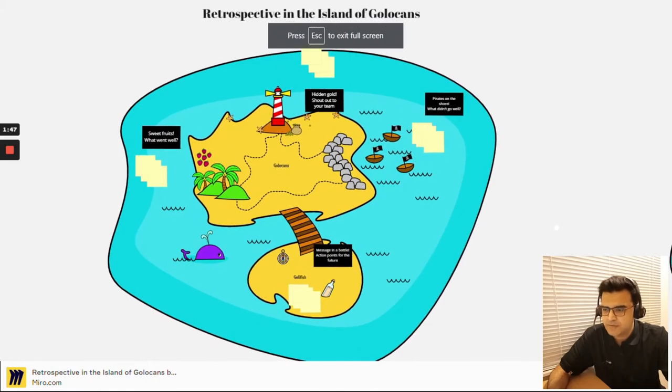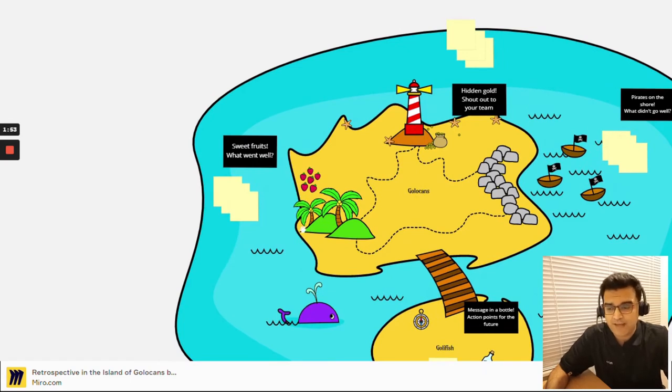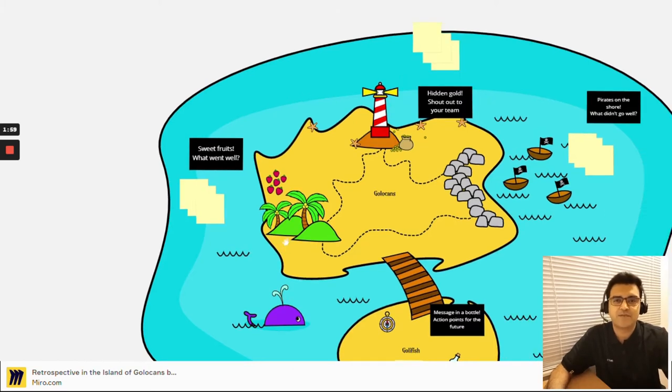Let me make this full screen. The template starts here on the west coast, where you have some sweet fruits and shades — perfect for summer. This is an area where you capture items that went well, so you'll be capturing things that went well in the previous sprint.